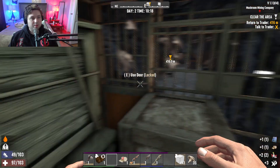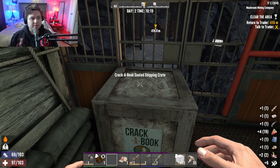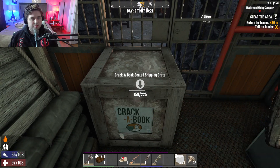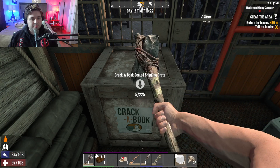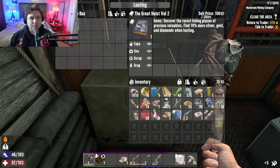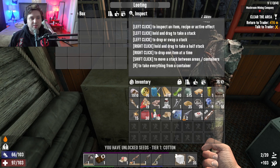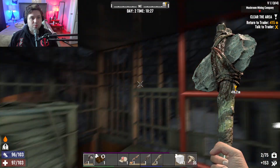It's a book-sealed crate. We got a handgun! So this could give us a bunch of those magazines. Proof seed crafting, medical crafting — I really want the tool crafting one.